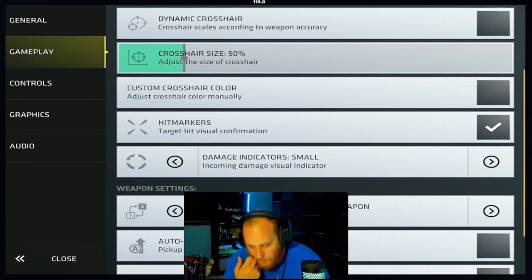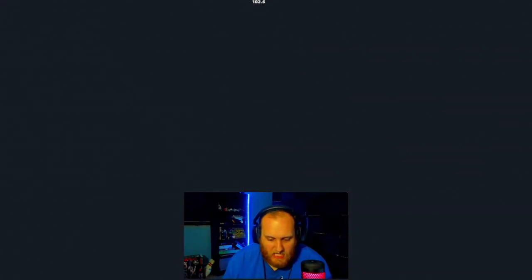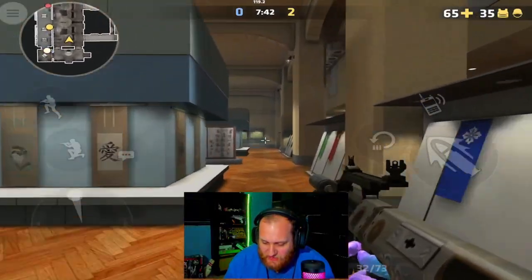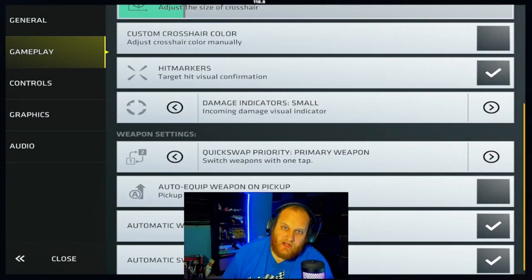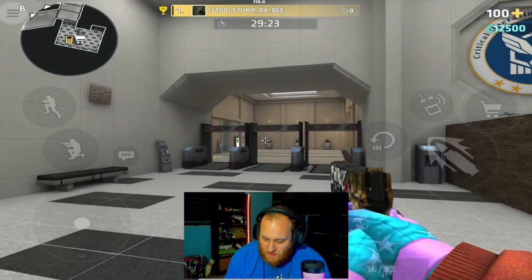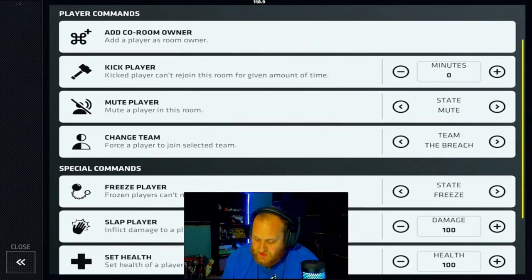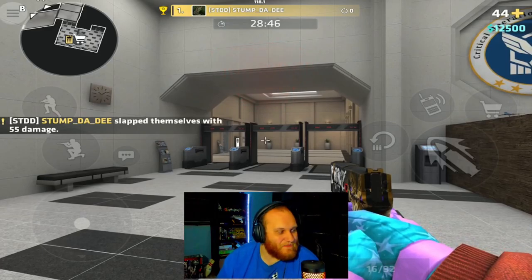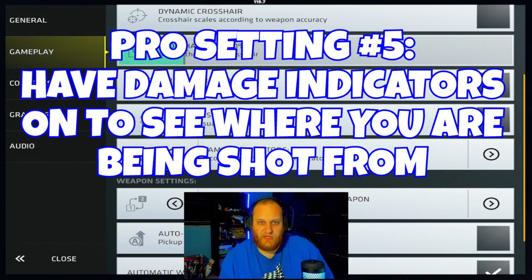Up next are your hit markers — those little tick markers that come up whenever you hit a player, and they turn red when you bring their health down to zero. If you want to be able to tell if you're hitting players, this is what you want to use. The damage indicators are those little red areas that show up around your crosshair to show incoming damage. I have them set to small. The higher the damage, the wider the damage indicator — it's bigger the more damage you take. You can set them to medium, large, or turn them off.